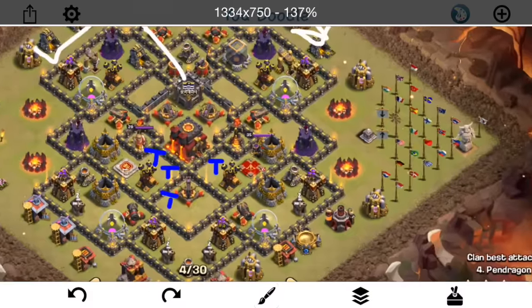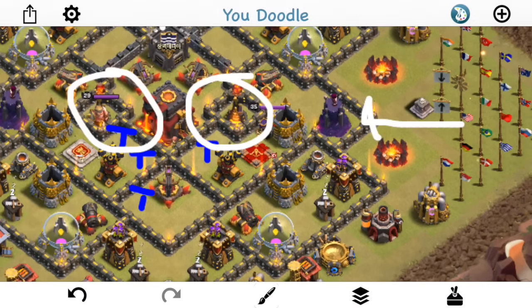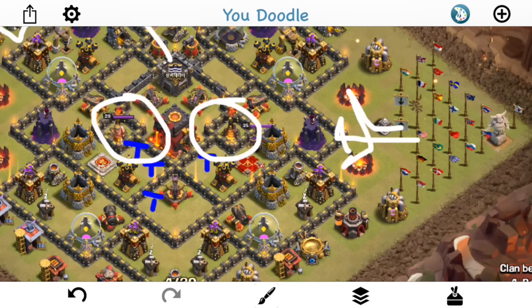He uses the Rage there, and the plan was to send in the Valks, dropping two jumps to let them get these air defenses and the Inferno Towers, along with all the Teslas and the Queen and everything in that area. The problem is that the Valks kind of go off in weird directions at the beginning. He doesn't quite funnel them in, and it's kind of a hard thing to do to get them into that little Wizard Tower compartment, because the other two compartments above and below it are pretty close by. Eventually they do go the right way, but they take a lot of damage — there's a Giant Bomb there, the Queen, the Multi-Inferno. His heal is just too late, and even after the Multi-Inferno goes down, he still waits a few moments before healing them, and there's just too many of them dead.